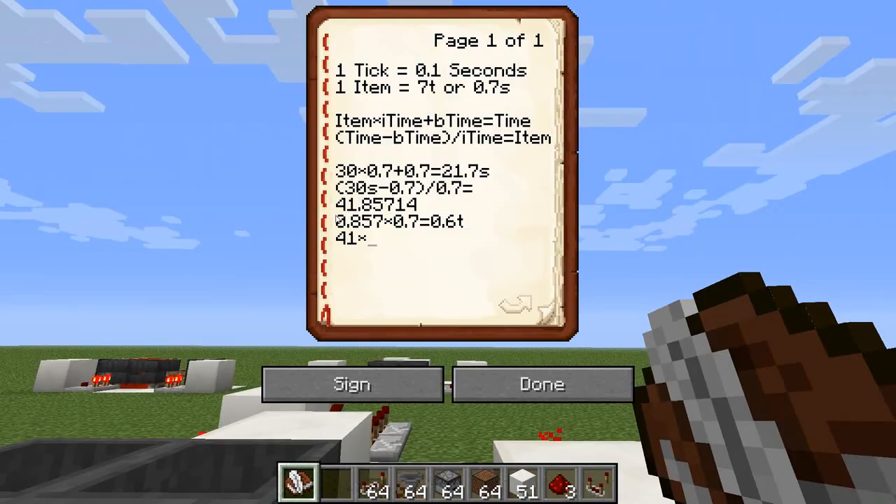Calculating 41 × 0.7 + 0.7 gives 29.4 seconds per cycle with 41 items.